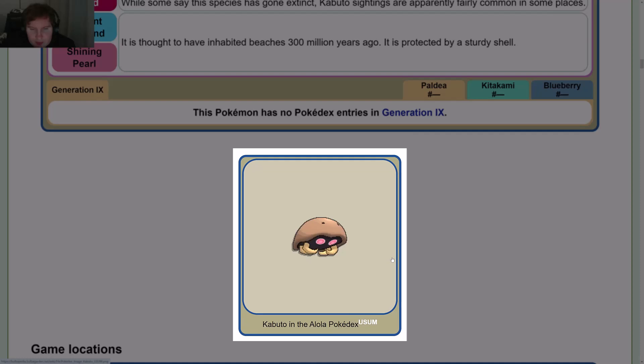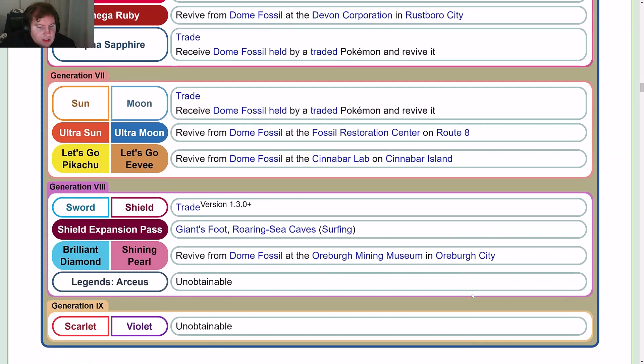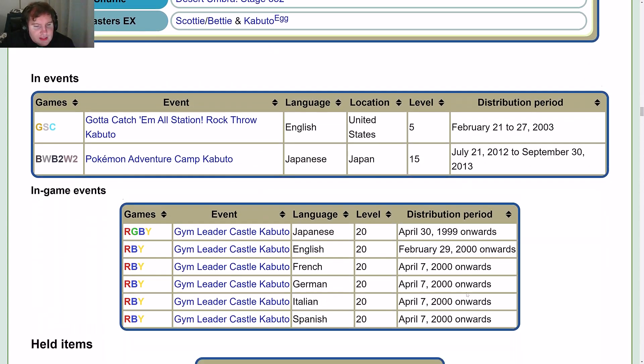Kabuto and the Alola Pokédex in Ultra Sun and Ultra Moon. Game locations, side game locations, and events.